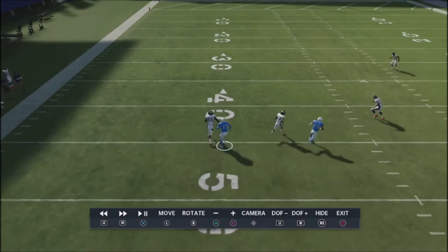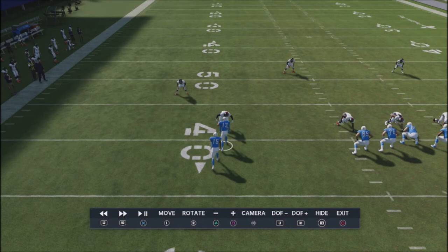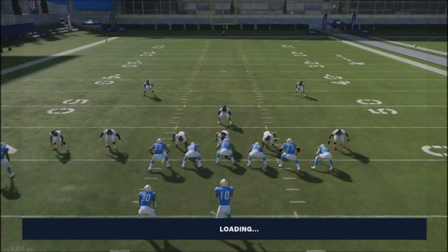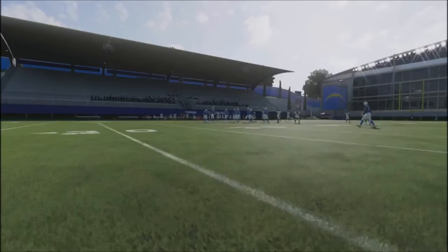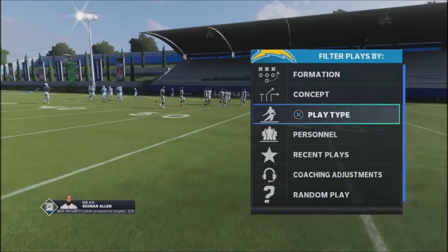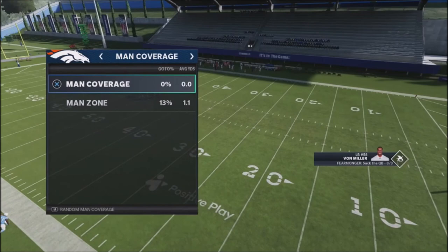Most players online spam either man coverage blitzes or zone. A lot of players don't really mix things up — they stay in a base defense and make adjustments. You'll see players stay in one particular coverage until you beat it, then switch to another. So your best bet if you're struggling is to go into the lab, pick plays from your playbook, use the man-align feature, do random defenses, and get used to making your reads after the snap. That will make a significant difference.